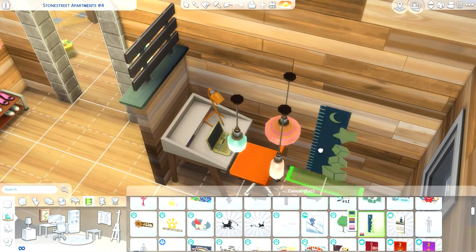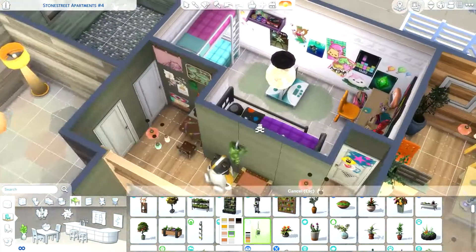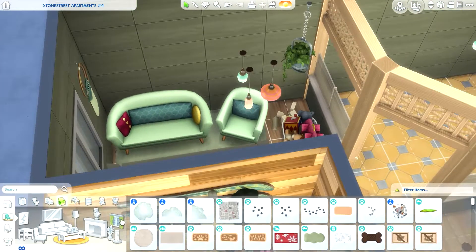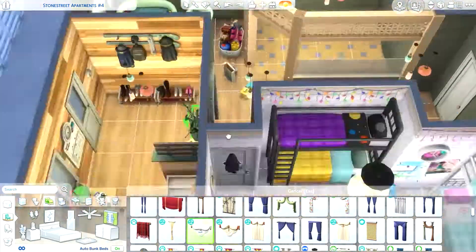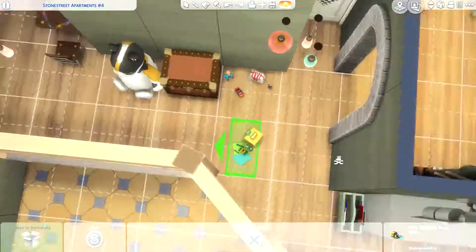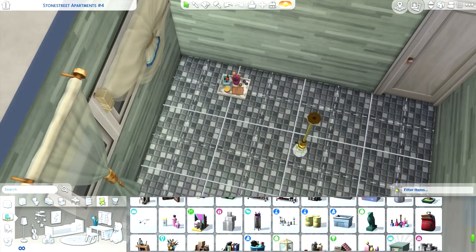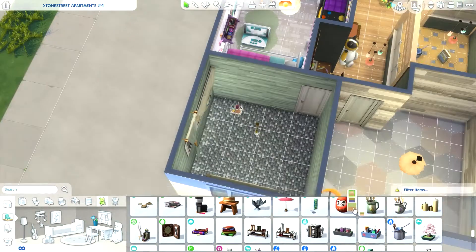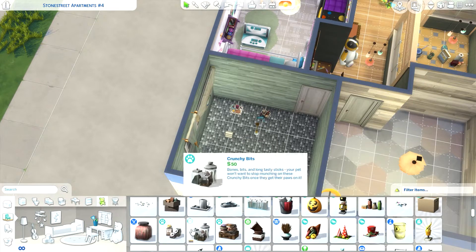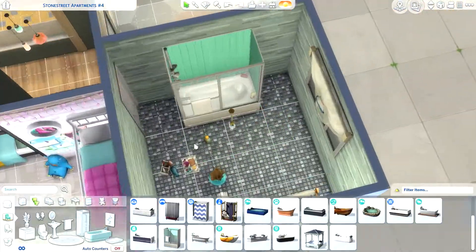This part of the apartment is the entryway, and I ended up changing this. Originally I thought it'd be really cute to have it as both the dad's office and a little area for the kids with the scouting table and science table. I did move the scouting table and the desk, and I had to get rid of the science table because there was literally no room in this apartment for a dining table. With five to six sims potentially living here, I needed somewhere to sit.